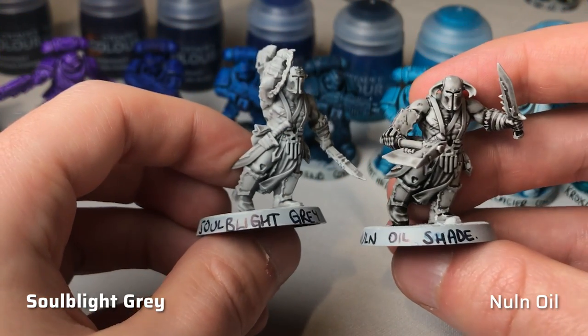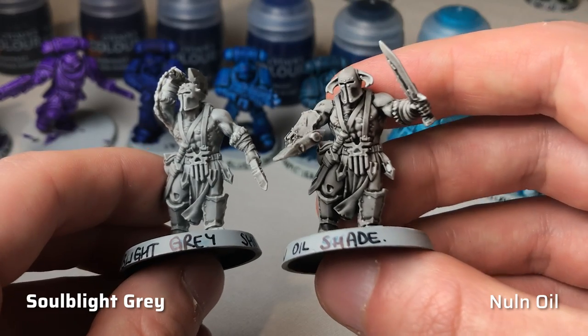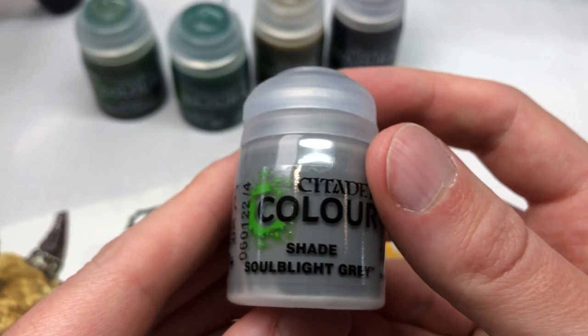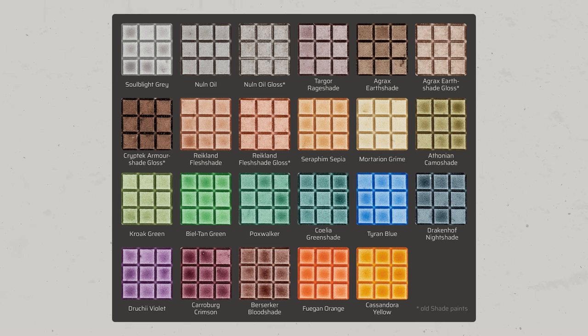Last but not least we have Soul Blight Grey, which is a grey wash — a first for the range. Here you can see the difference to Nylon Oil. I noticed that this wash requires a lot of shaking as it also contains white pigments that will settle quickly on the bottom of the pot. I also made a comparison sheet with all shade paints hand-painted on white scars primed plastic card and photographed under a daylight lamp, which you can download on my website Tale of Painters — a link is in the description below.